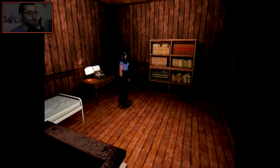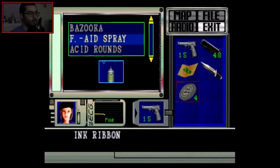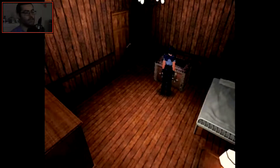So let me get some items in here. I think I'll go with this. Actually, let's stash my combat knife — actually, never mind. I might need that to take out zombies if need be.